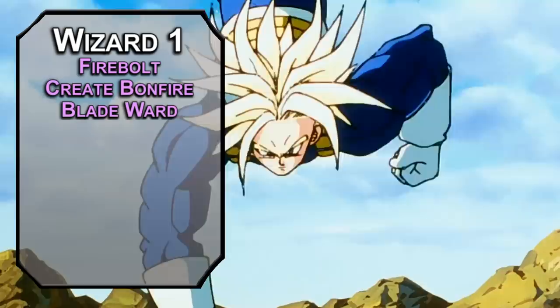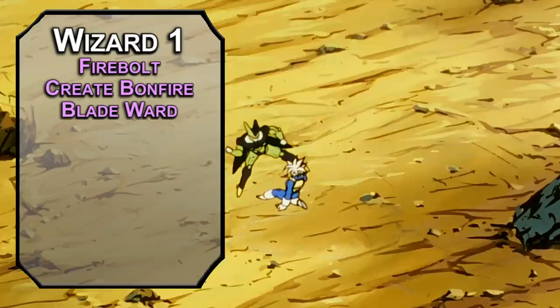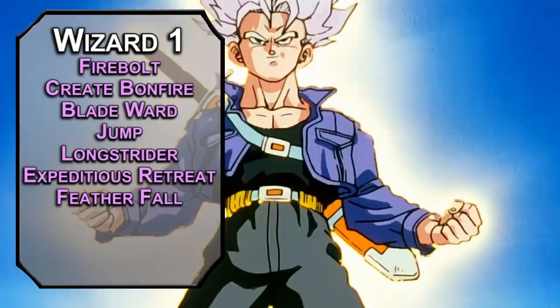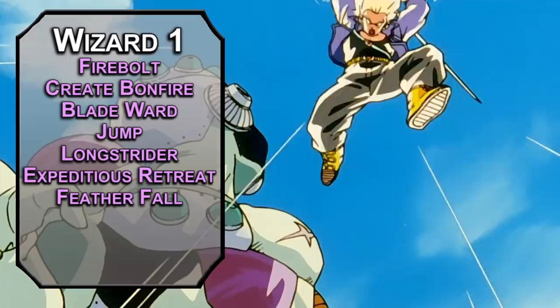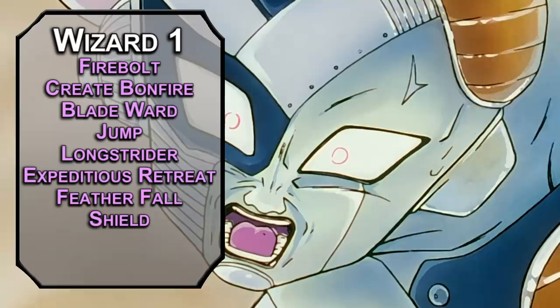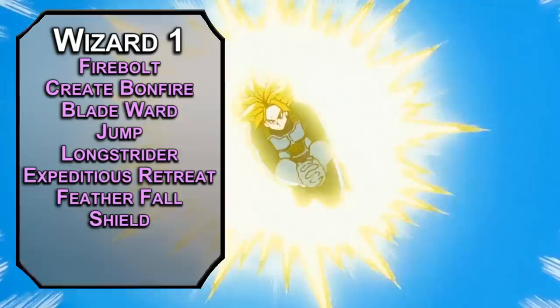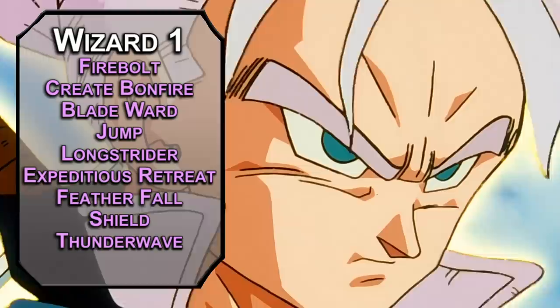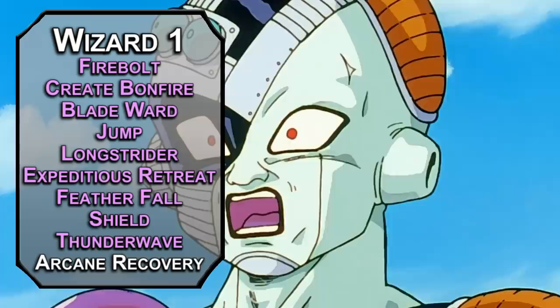For 1st level spells: Jump triples your jump distance, Longstrider adds 10 feet to your movement speed, Expeditious Retreat lets you dash as a bonus action for 10 minutes, and Feather Fall prevents up to 5 falling creatures from taking falling damage as a reaction. Since this Z fighter won't be a monk, we get that mobility from spells. Shield adds 5 to your AC as a reaction. Thunder Wave forces a Constitution saving throw on creatures in a 15-foot cube, dealing 2d8 thunder damage and pushing them 10 feet on a fail. Wizards also get Arcane Recovery, letting you recover spell slots equal to half your wizard level on a short rest.